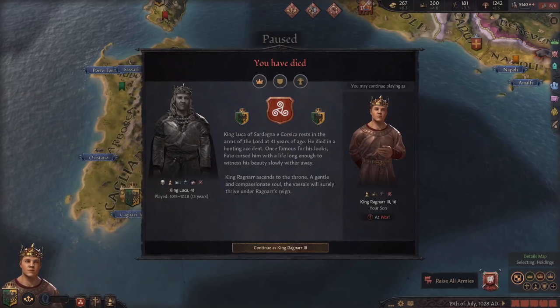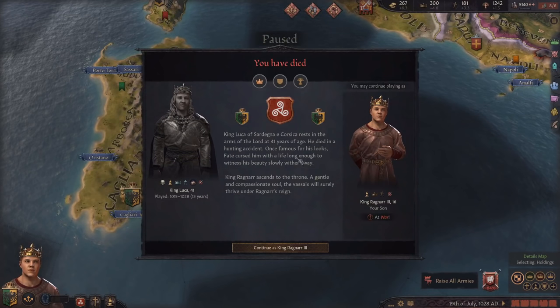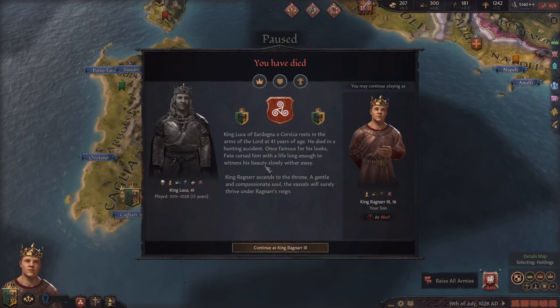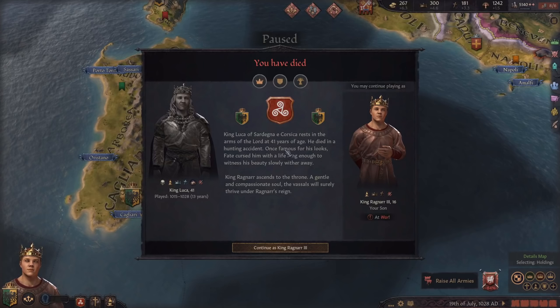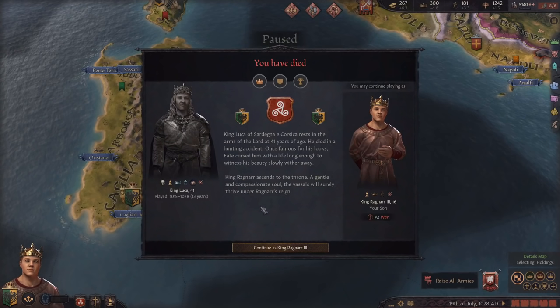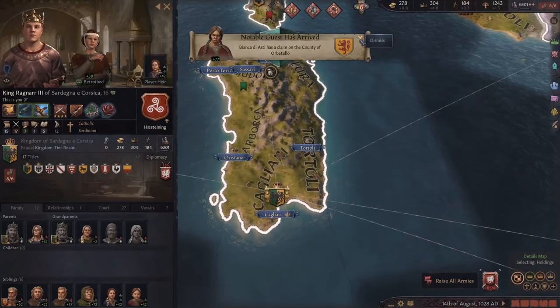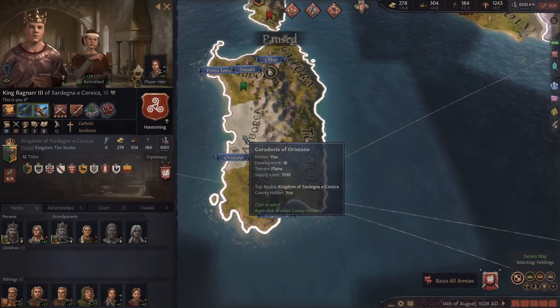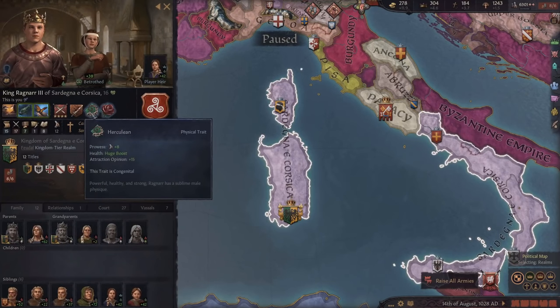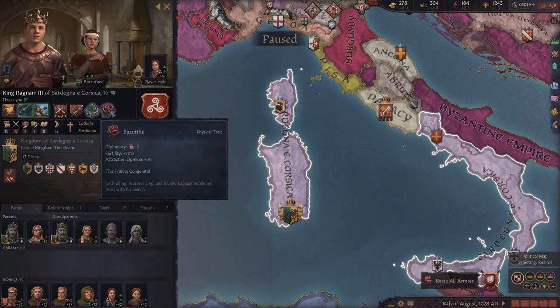This was a little bit unexpected, but I was out for a hunt and had the random event where a deer or something was running at me - it's like you have a 50% chance to kill it, 25% chance you get wounded, and 25% chance you die. I rolled it and I died. At least my son is 16 so he's not a kid anymore, though there's going to be a lot of people who don't like me right now. This guy is so far our best character - he has the best from the prowess congenital trait and the best from the beauty one.